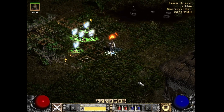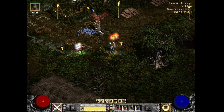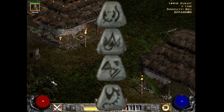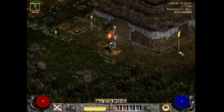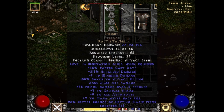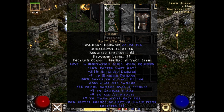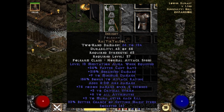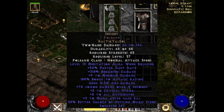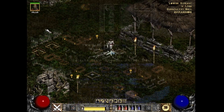The next runeword provides one of the biggest quality of life upgrades in the game: essentially infinite mana. Ral Ter Tal Sol gets you the Insight, an incredibly strong runeword makeable at level 27. Giving this weapon to your Act 2 mercenary grants the Meditation aura to him and your character, providing a truly massive amount of mana regen and making mana potions essentially redundant. Add in 200-260% enhanced damage, attack rating, and even level 1 to 6 critical strike, and you have one of the best support items in the entire game.